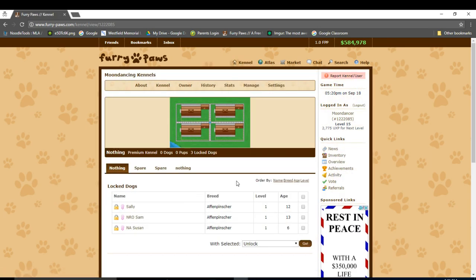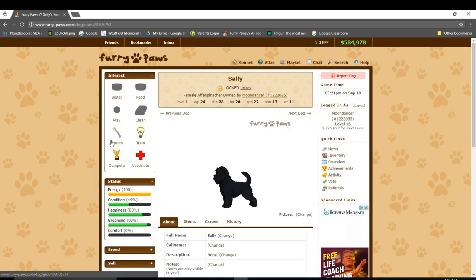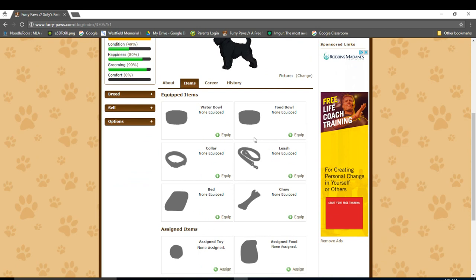Now that we're at my kennel, let's click on Sally to be taken to her page. As you can currently see, Sally hasn't been cared for because I haven't equipped her with anything, and therefore I can't really interact with her well. If we click on Sally's item tab right here, we can view all of her items. As I mentioned before, she doesn't really have anything, so we need to equip her with items.